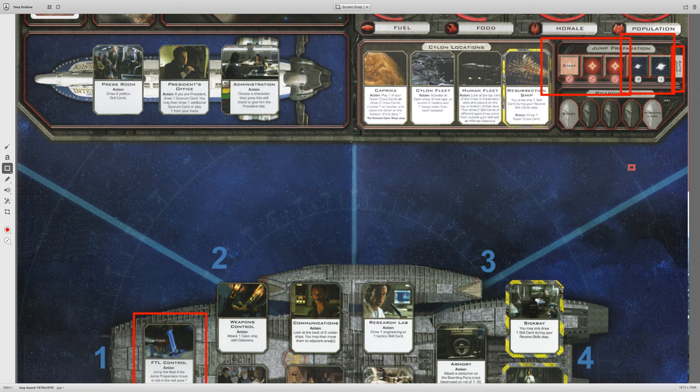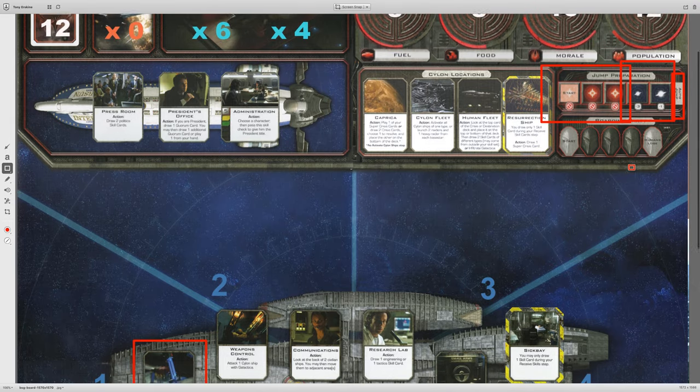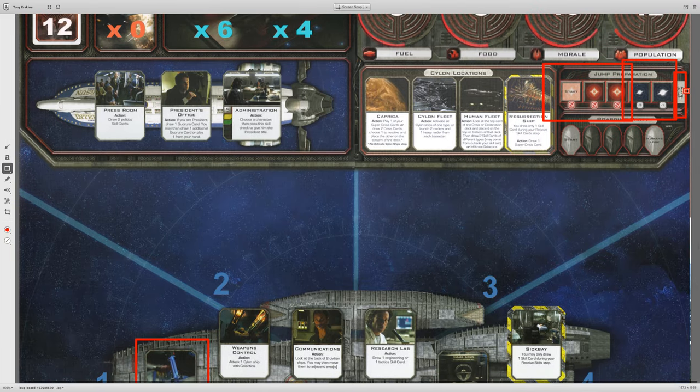That sounds like a lot — losing three population — but you have to understand that it's weighed against the fact that if you're on this space, you'd need one or two more jump icons to jump, and you don't get a jump icon on every single crisis. So you probably need about three more crises to get that jump. What are the chances of losing three resources over three crises? Pretty good. So it's actually a decent balance, and I tend to think as a human player that it's generally a good idea to jump on negative three.